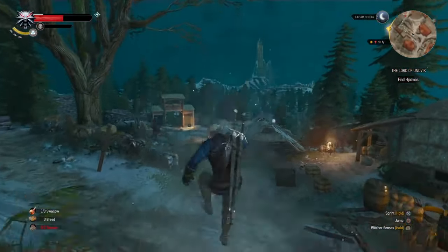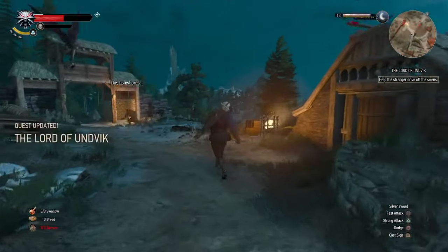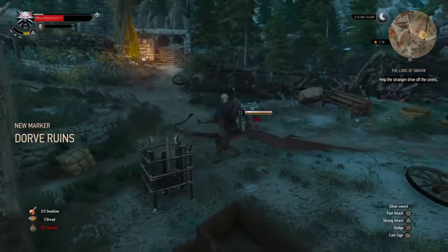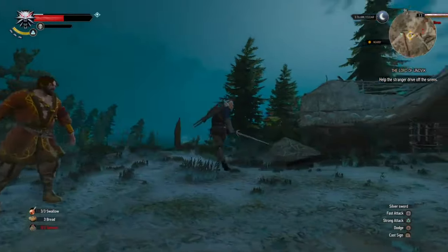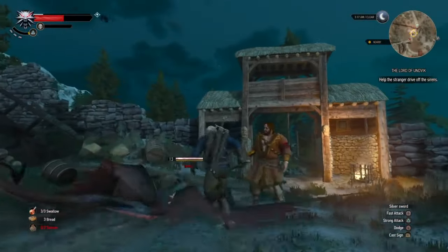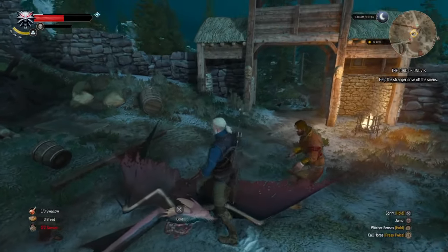Watch carefully on the map — as soon as you get near what looks like an attack by harpies, the little symbol will change and it will say: help the stranger drive off the harpies/sirens. And that's what you do. With sirens, just knock them down out of the air with your telekinetic blast — the Aard sign. Knock them down, you'll be able to stab them on the ground.